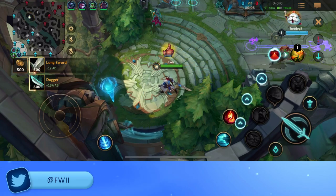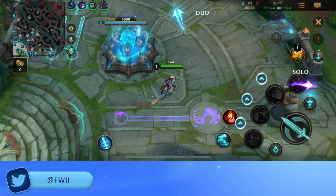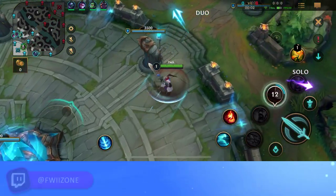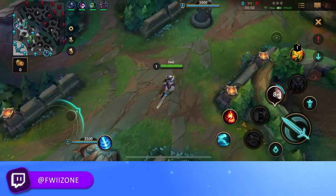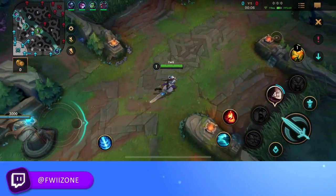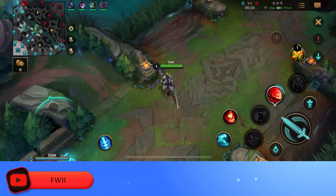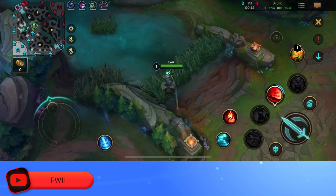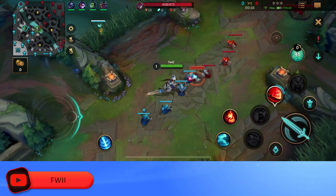Hello everyone. This game we're going to be playing Tryndamere in the mid lane. Tryndamere is a bruiser that's extremely strong in a 1v1 and he scales really well. He can also split push like a madman. If you enjoy the split push playstyle, Tryndamere is definitely the champion to play. We're going to be playing him in the mid lane — we can just transition to a split push playstyle afterwards.